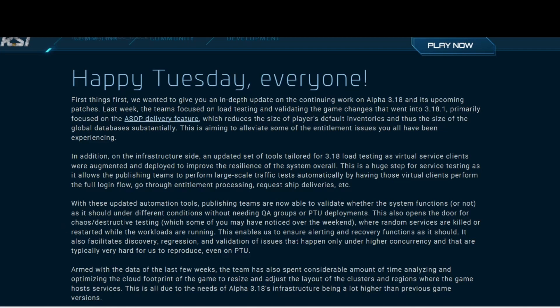So with these updated tools, publishing teams are now able to validate whether the system functions as it should under different conditions without needing the QA groups or PTU deployments. This also opens the door for chaos destructive testing, which some of you may have already noticed over the weekend, where random services are killed or restarted while the workloads are running. This enables us to ensure alerting and recovery functions as it should.